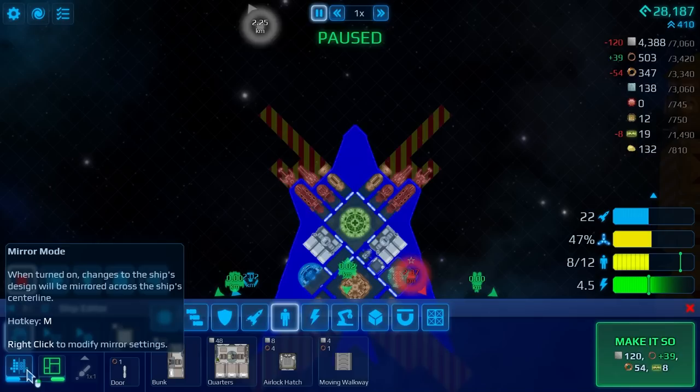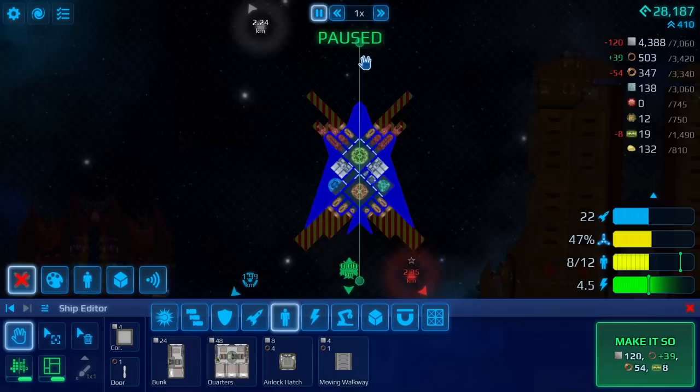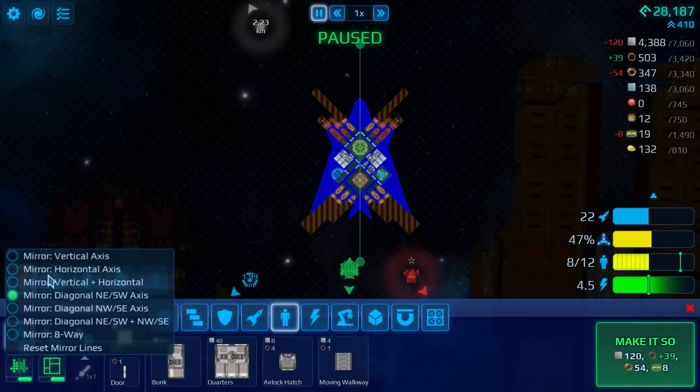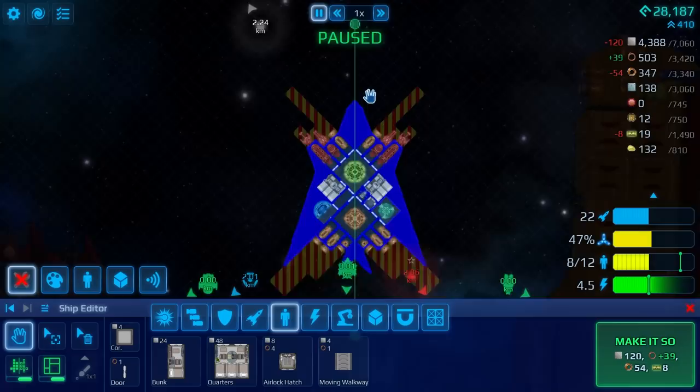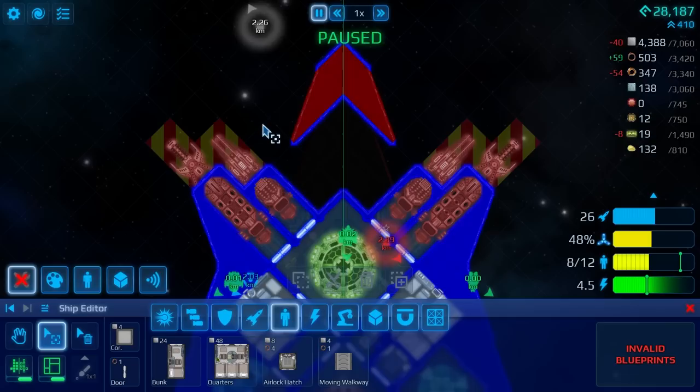Ember Blaze and a couple of others kindly pointed out you can simply right-click the mirror mode. I was aware you could shift it around, but if you right-click on it, you can decide what axis the mirror line is on. In fact, you can add more of them. How amazing is that? That is truly wonderful — this makes building diagonal ships so much easier.